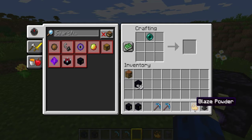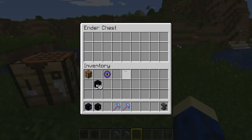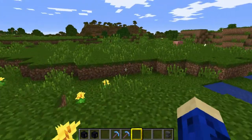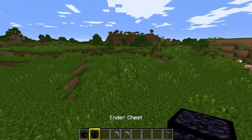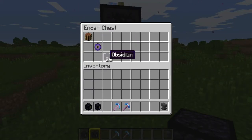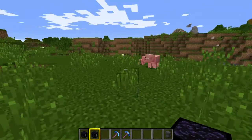To craft an eye of ender you just need an ender pearl and a piece of blaze powder, and that will give you your eye of ender so that you can then craft your ender chest. Now, an ender chest is the same wherever you leave it in the world. If I put my stuff in here and go off into my world and open an ender chest I've left elsewhere, the same equipment will be inside.